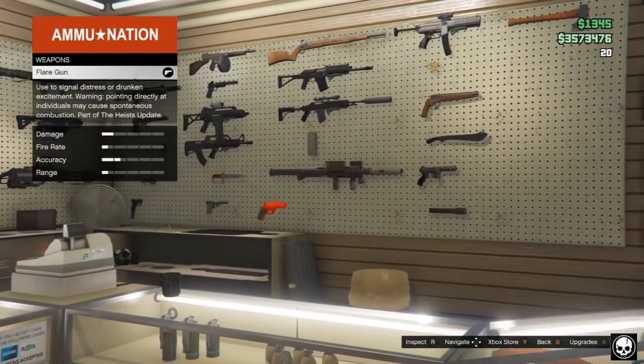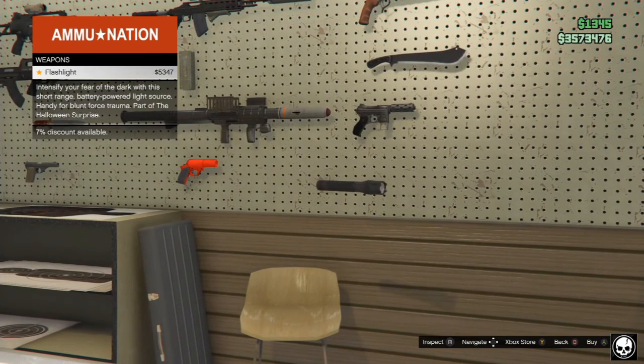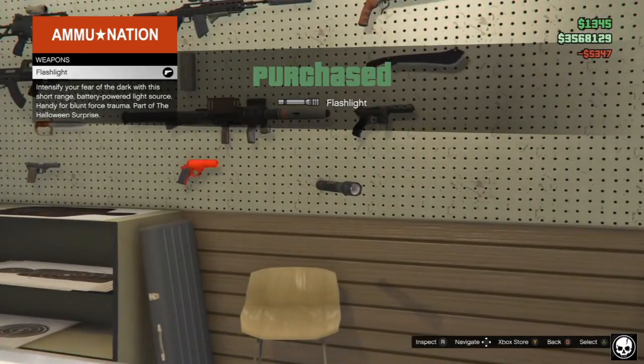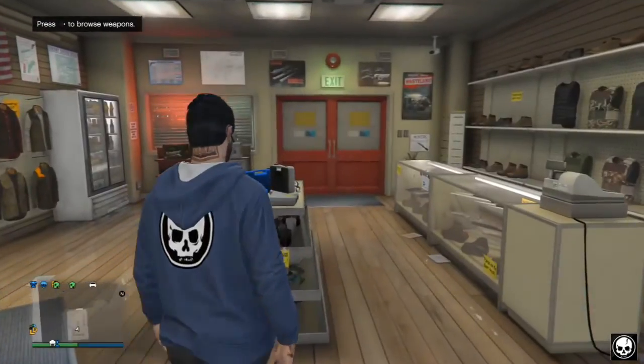You want to go over to your local Ammunition store, go over to the DLC weapons and there you should find the brand new torch. It's just over five thousand dollars, but there are no attachments to this because it is a torch. I've just gone and purchased it.